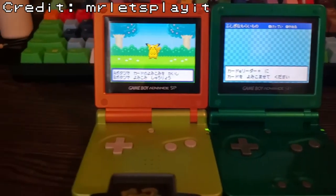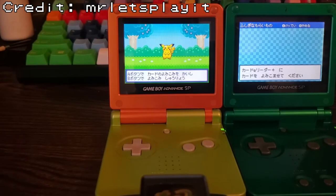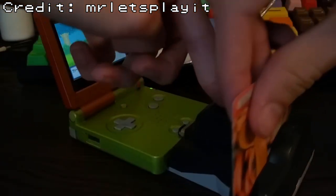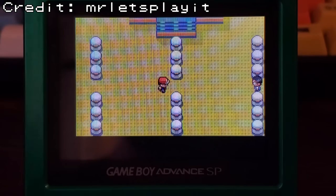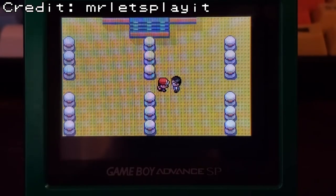Trainer Tower is its own can of worms in this regard, as in the Japanese version of FireRed and LeafGreen, the tower works very differently — with the player using Nintendo eReader cards to assemble each floor. Depending on which floor you place them on, the Pokémon on these teams could even become shiny where they weren't before. The YouTuber Mr. Let's Play It has made a very detailed dive into this location already.